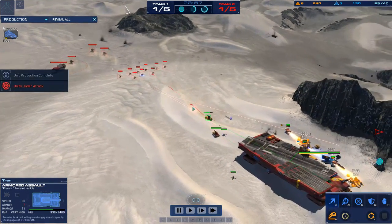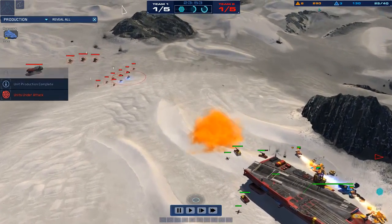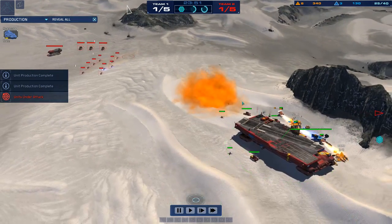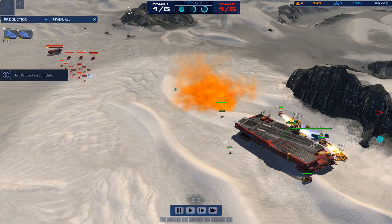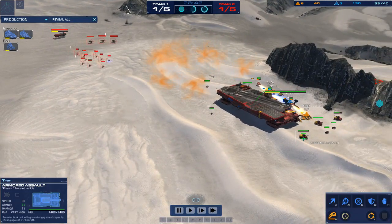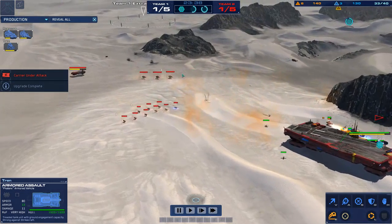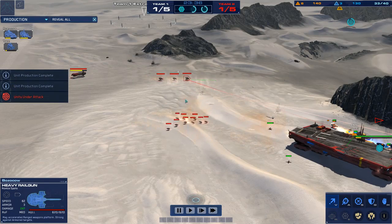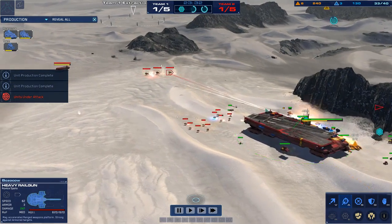Three AAVs for a heavy railgun. For RUs it's not particularly efficient, but as far as the RU side it's actually not that bad of a trade. I believe it works out as 105 RU cost for three AAVs, and 90 for a single heavy railgun. So still not a good trade, but not a terrible one.